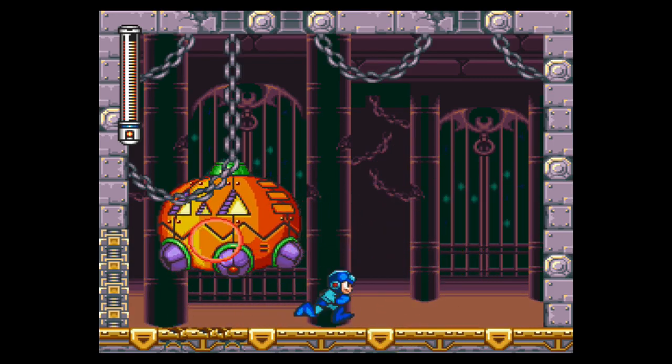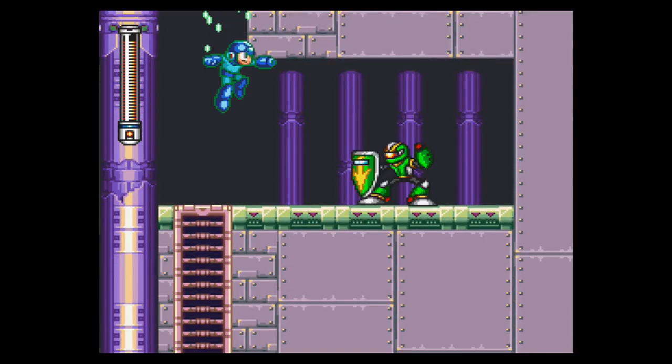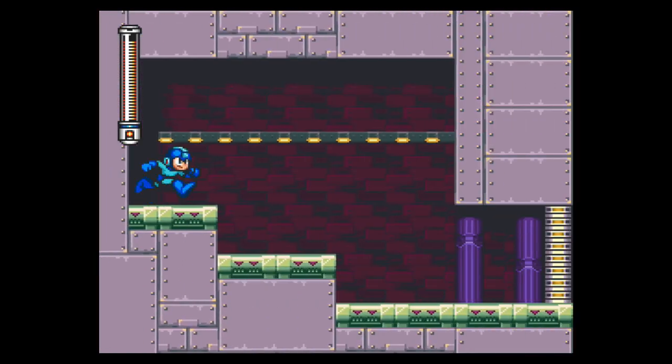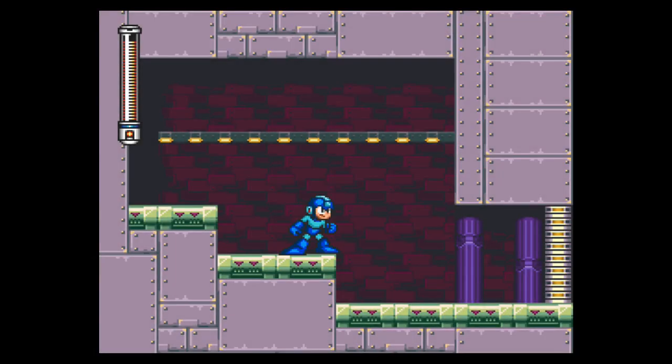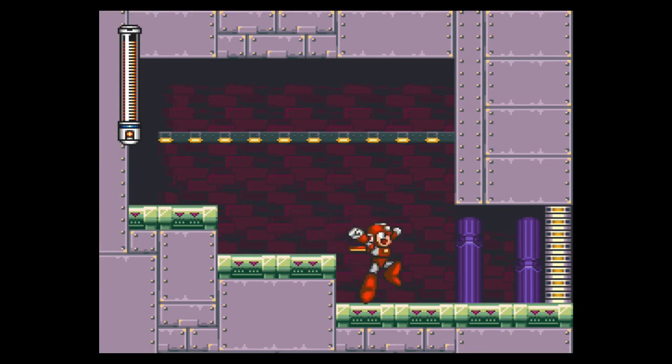So this patch of floor is gonna break right open. We'll drop down here, take out Sniper Joe, and go through this illusion wall. Before we go in, let's put on the super adapter. Now keep in mind, in order for this to work, you need to have visited Proto Man in Cloud Man's stage and Turbo Man's. If not, it'll just be an empty room.